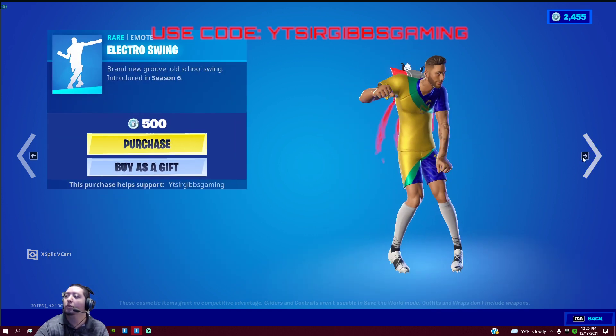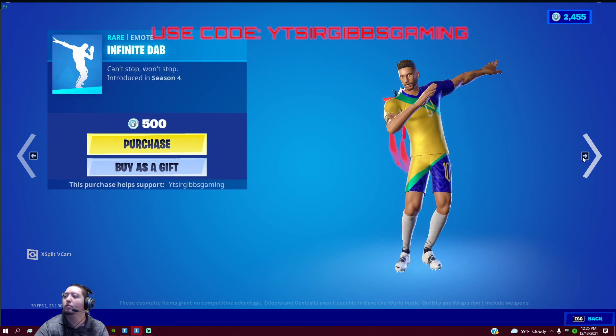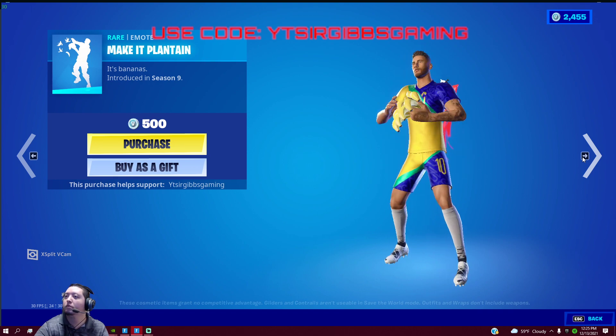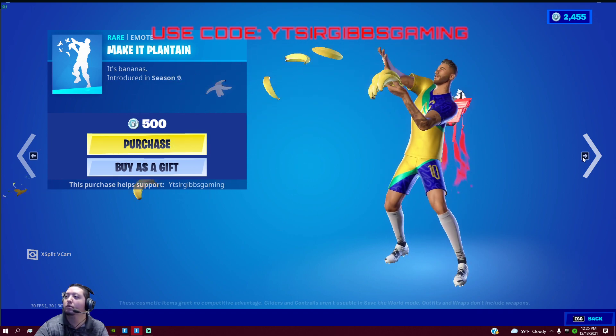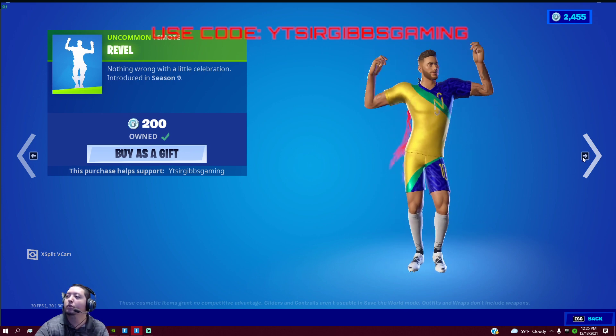The Swing emote is 500 V-Bucks, Definite Dab is 500 V-Bucks, Make It Plantain is 500 V-Bucks, and we have the Revel emote for 200 V-Bucks.